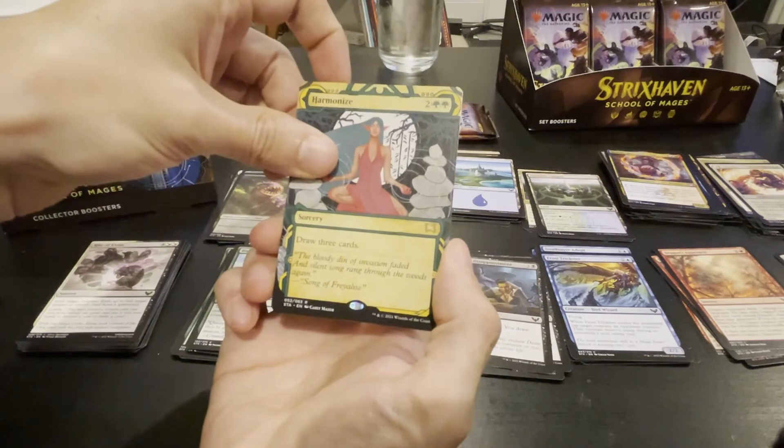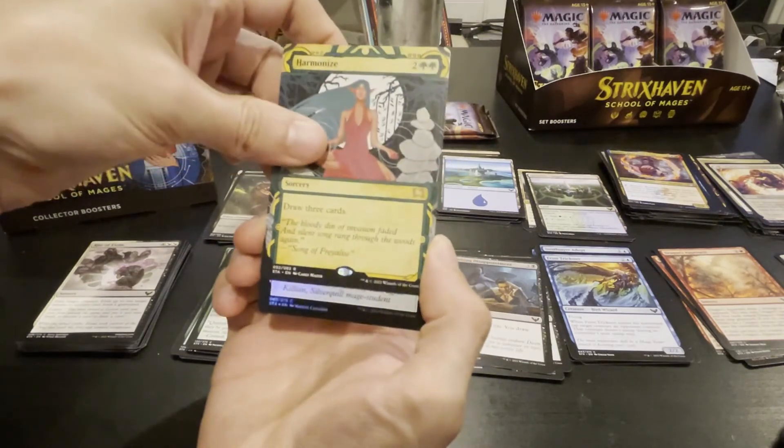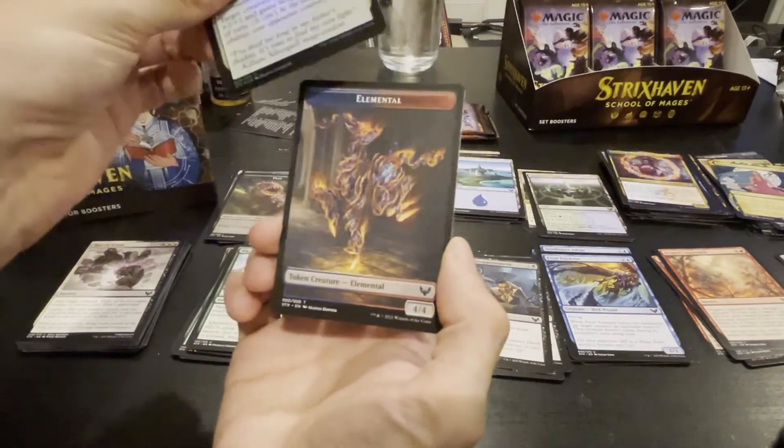Harmonize — hey! That's cool, first one I've gotten. Good to have — I have a playset of old ones but that's the first new one I've gotten. Bimi defines — we've seen you before, and the creature token.